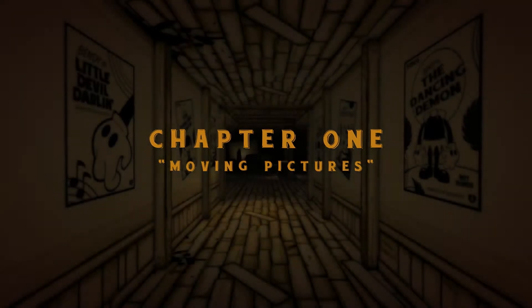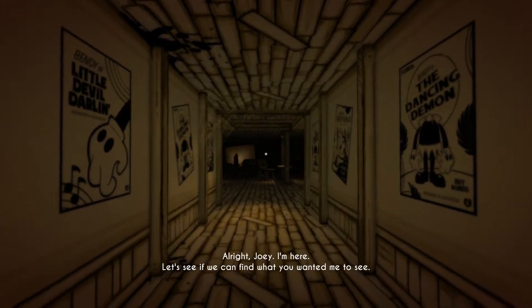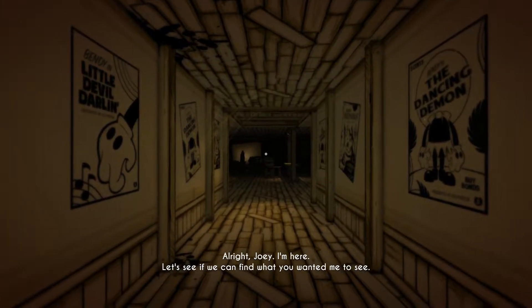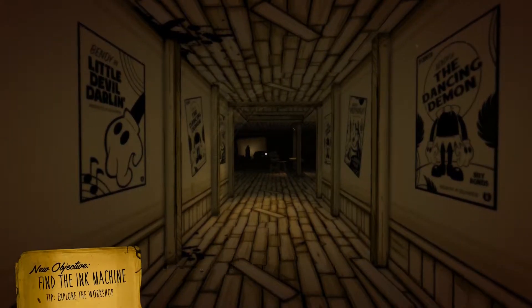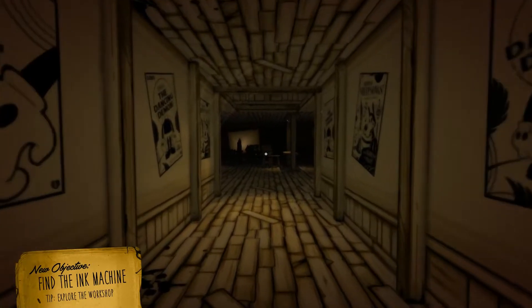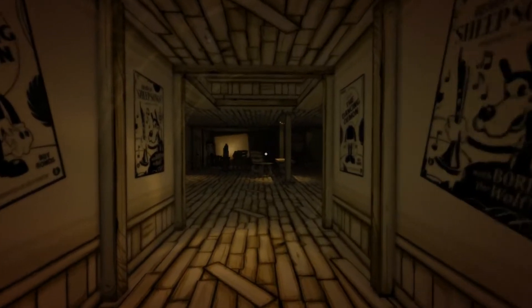Chapter 1: Moving Pictures. I'm here, Joey. Let's see if we can find what you wanted me to see. I like the look of it, this looks so good. New objective: Find the Ink Machine. Tip: explore the workshop. Lovely.